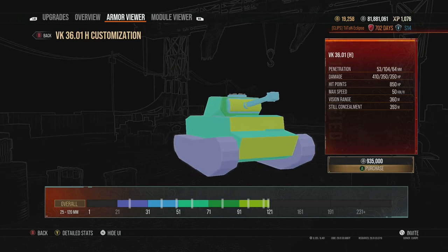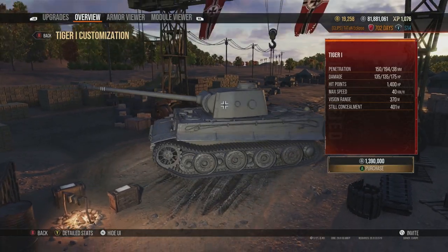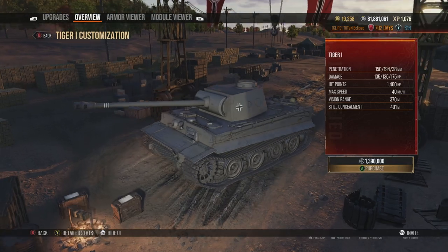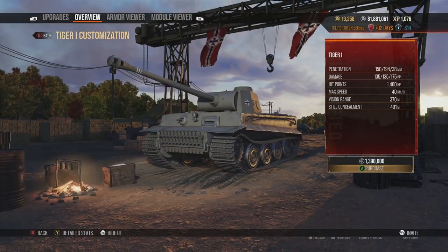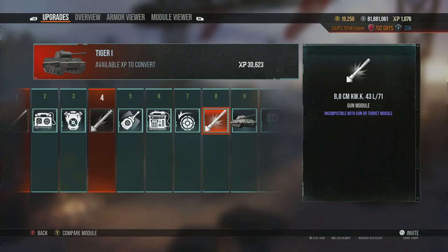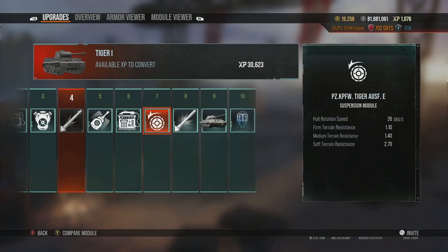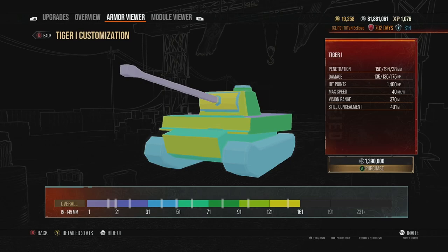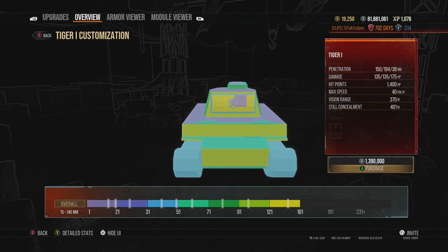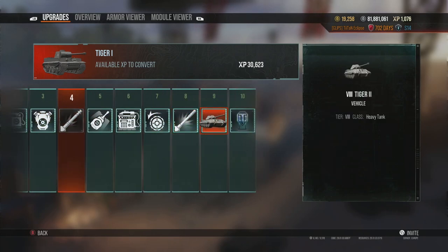The VK 36.01 H is a very solid heavy tank. It gets the 88mm with 240 alpha at tier 6 that seriously punishes opponents when poking. It has decent view range for a heavy tank and is an amazing vehicle overall — no real complaints from players going through it. Then of course comes possibly the most famous tank in the world, the Tiger I. It has amazing consistency, 240 alpha, a superb reload, a little bit of armor — though in today's meta you get penned by pretty much everything — and good view range and mobility.